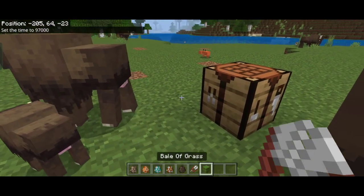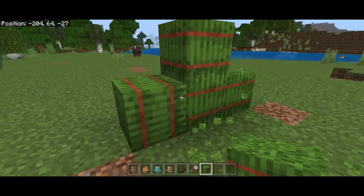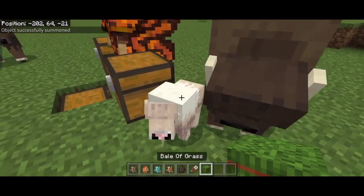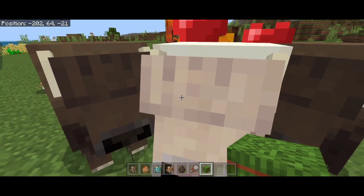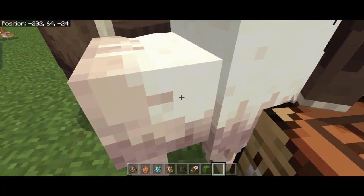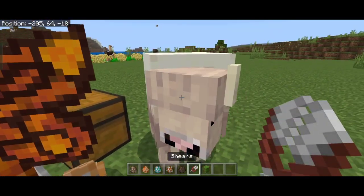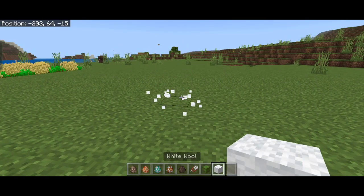The bale of grass is like a hay bale — you can place them and they are rotatable, so you can use them as a building block. But mainly you use them to feed and breed the bison. There's also a new albino bison variant with about a 1-in-1200 chance to get. Breeding two albinos gives a 100% chance of an albino baby; breeding with a normal one gives 50/50. The albino variant, when sheared, drops white wool instead of brown.